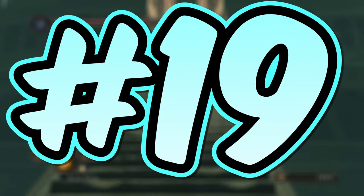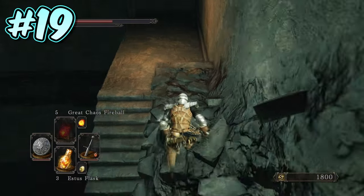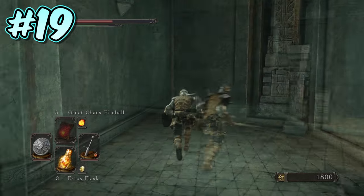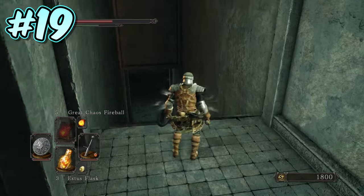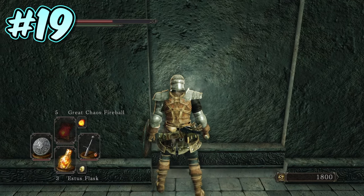Number 19. Further down in the maze that is the Dragon Sanctum, on the way to the Elana Squalid Queen boss fight, once you drop down from the broken set of stairs where you encountered a Black Knight Drakeblood, turn right at the bottom of the stairs, then immediately turn left. Follow the path around the next corner, and before you reach the next set of stairs, on your left-hand side, there will be an illusory wall hiding a secret chamber containing the Sanctum Interior Bonfire.